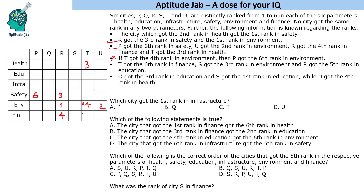T got sixth rank in finance. S got fifth rank in environment, and S got third rank in environment — so we can note both. R got fifth rank in education. Q got third rank in education, S got first rank in education, and U got third rank in education and fourth rank in health. Since T cannot get fourth rank in environment, we confirm T will not get that rank.